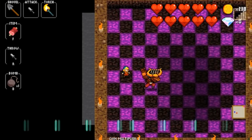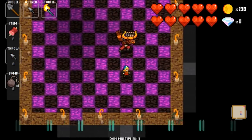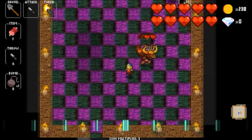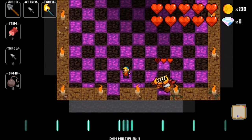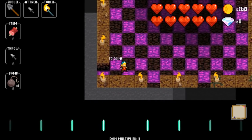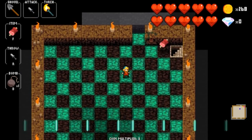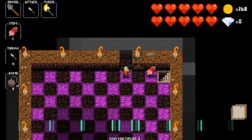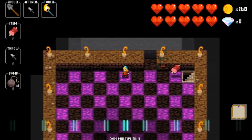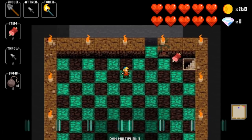Minotaurs will charge you whenever they get eyes on you. As soon as he gets you in the same line, he goes straight and will go until he hits anything — a wall, another enemy, a crate, a chest, whatever stops him. The nice thing is you can trigger him and you've got a couple of beats while he's down to stab him. The red minotaur only has three hearts so you can get him in one cycle. The gray minotaur has five hearts, so unless you have a stronger weapon you'll need to do two cycles.